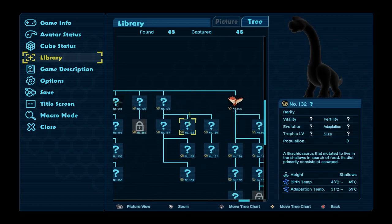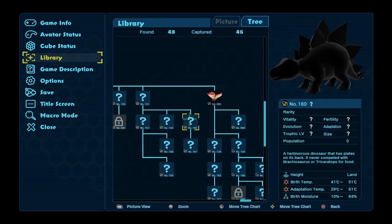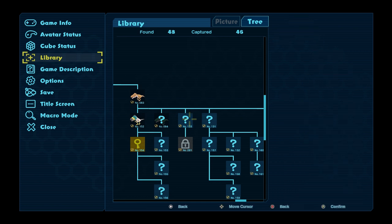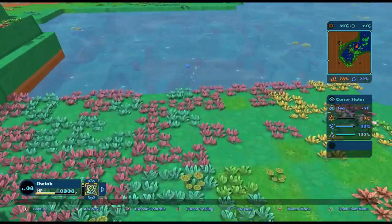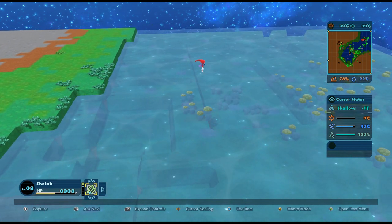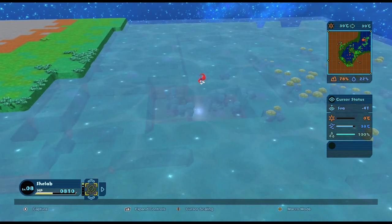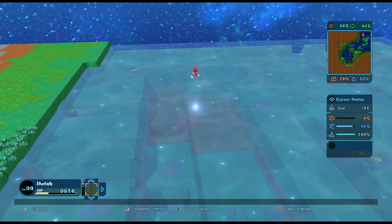I would probably try and head for a slightly higher temperature - maybe get it up to 43 or 44. Let's go make some more sea, because the pliosaur is going to need some sea to swim in too. The answer to a lot of this seems to be: just make more sea! We'll get these shallows into proper sea because that'll be somewhere for our new pliosaur to live when it finally comes around. That's a very specific route you need to follow.